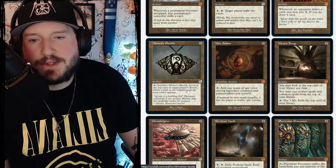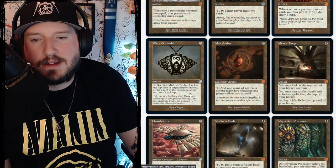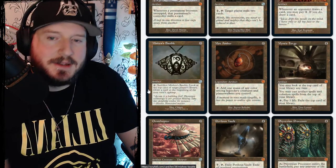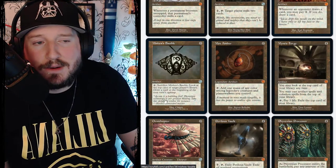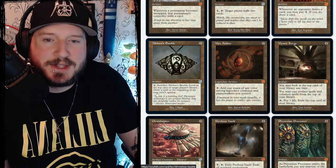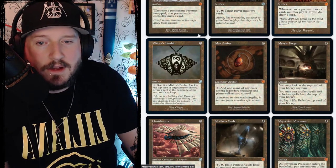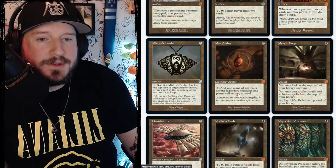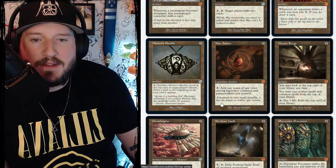With Mishra's Bauble you can peek at your opponent's library or your own to see what's coming, and you just get to draw an extra card for zero mana. Mox Amber is also zero mana, a mythic legendary artifact — tap it to add one mana of any color among legendary creatures and planeswalkers you control.